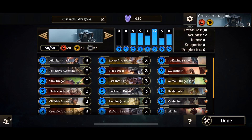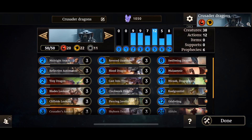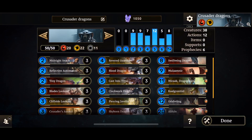We've got Midnight Snack, Reflective Automaton, Tiny Dragon, Blaze Lookout, Cliffside Dragon, Crusaders Assault, Devour, one copy of Flamespear Dragon, Revere Guardian, Blood Dragon, Cast Into Time, Clockwork Dragon, Piercing Javelin, Skyborne Dragon, Undying Dragon, Wildfire Dragon, one Swiftwing Dragon, Molumnia, Mirarch, Kongranteed, Odaving, and Alduin.